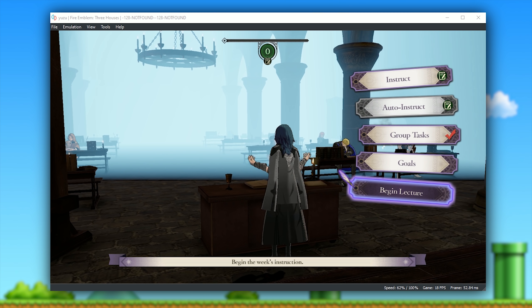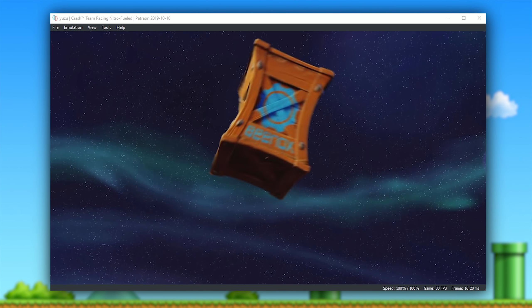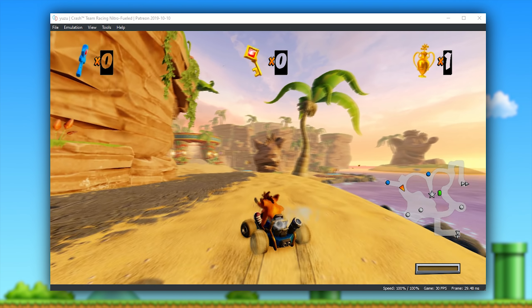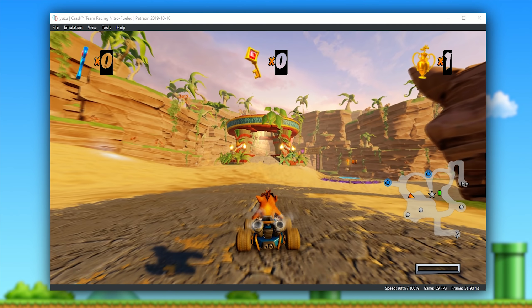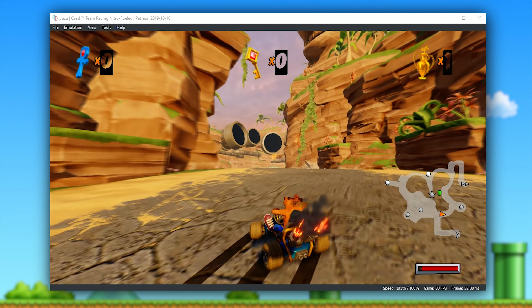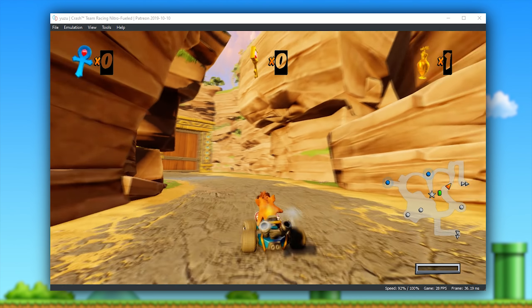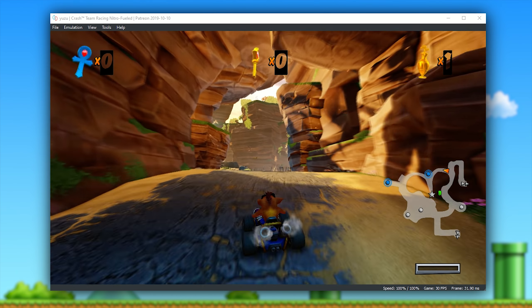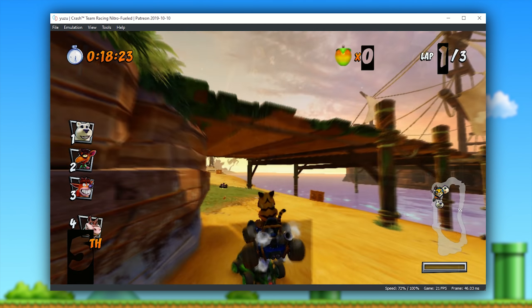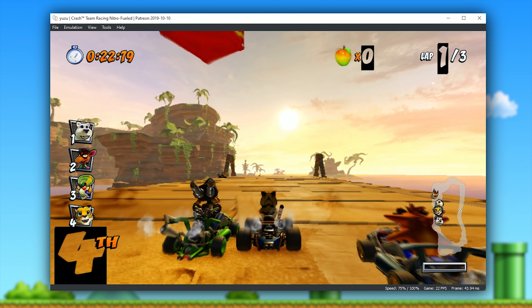Let's move on to our next title for improvement, another game that a lot of people want on the PC platform: Crash Team Racing Nitro Fueled. Thanks to the changes we've seen to Fire Emblem Three Houses and Link's Awakening, this title has seen a significant improvement in both performance and render quality on this new Yuzu update. Similarly to Crash Bandicoot the N. Sane Trilogy, it also has pretty severe shadow issues — you can see they are completely misaligned and rendered all over the screen at times.